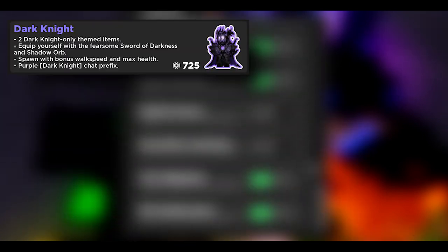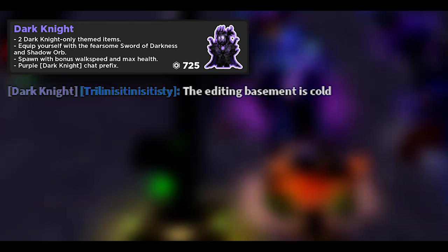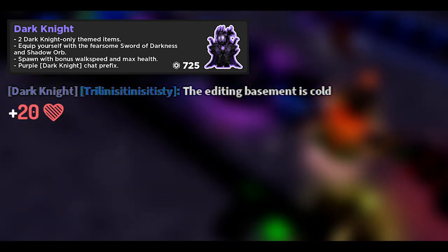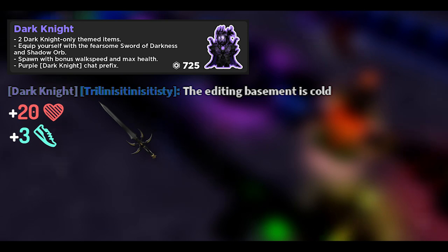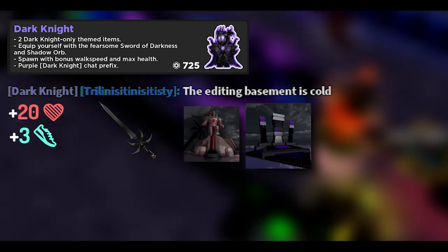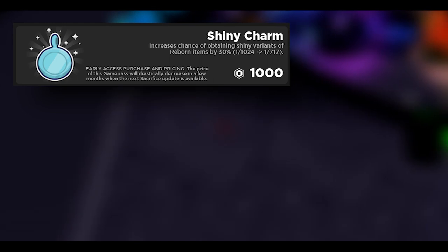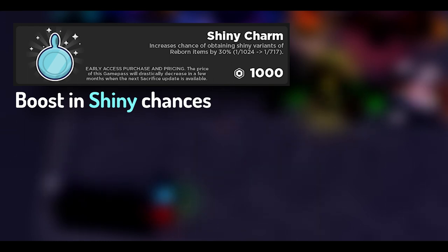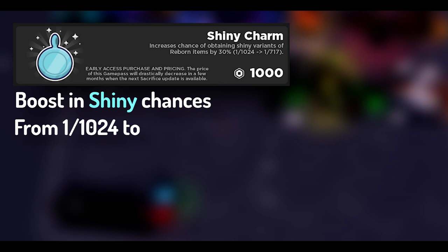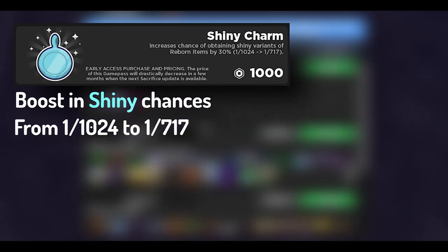Then there is the Dark Knight, a smaller game pass worth the 725 Robux. Purchasing it awards a Dark Knight tag in chat, additional 20 health and 3 walk speed, Shadow Orb and Dark Knight Sword upon spawning, and two items — one upgrader and one stat booster. This game pass is definitely worth it for the upgrader and infuser as they help long term. There is also the Shiny Charm. Although not the most useful until later on, for serious players it's well worth the 1,000 Robux, giving a permanent increase in shiny reborn drops from 1 in 1,024 to 1 in 717.